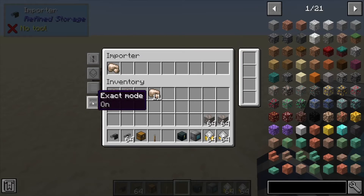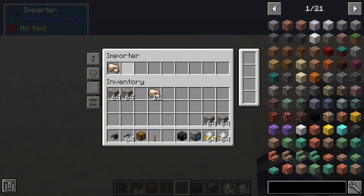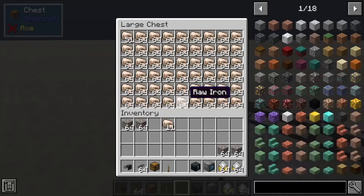Next we have Exact Mode — you click this on and off, it's just a toggle. Basically, if it's on, you're stopping items that have certain damage or metadata from coming through. Think of tools that are damaged: if it's looking for an exact tool that's not damaged, it's not going to allow the damaged ones through. So think of that for Exact Mode.